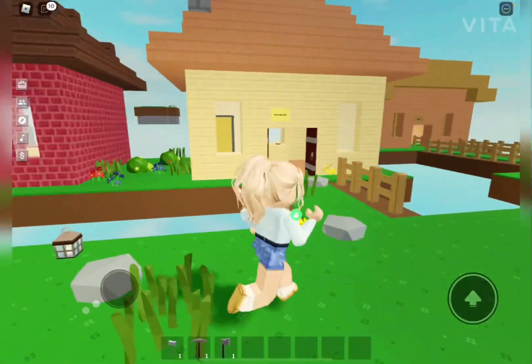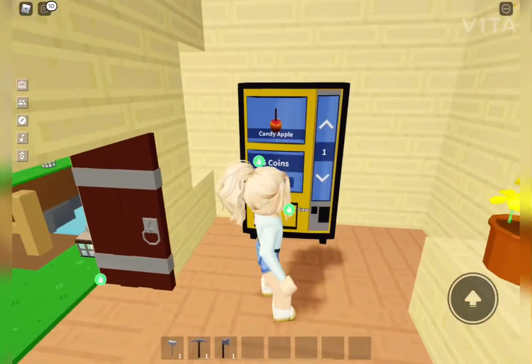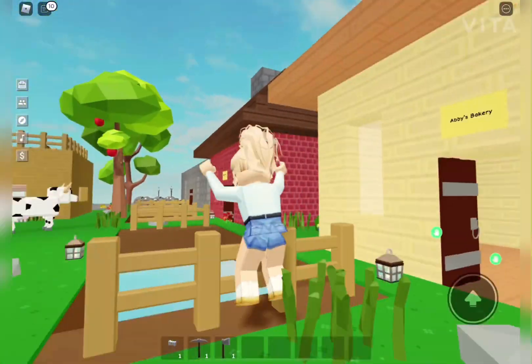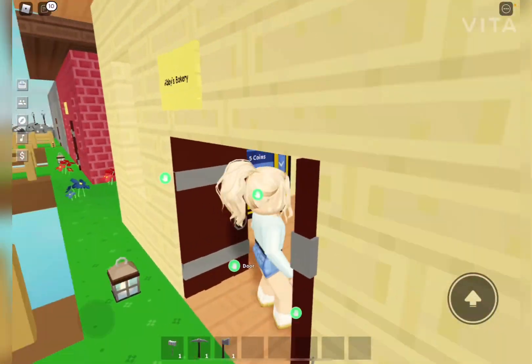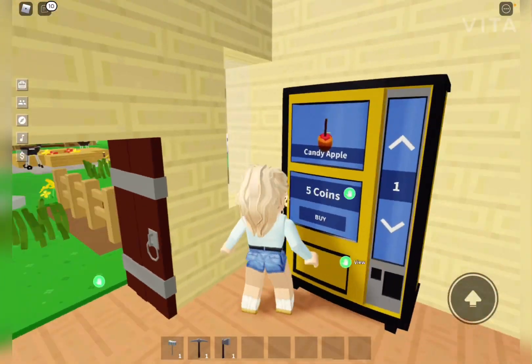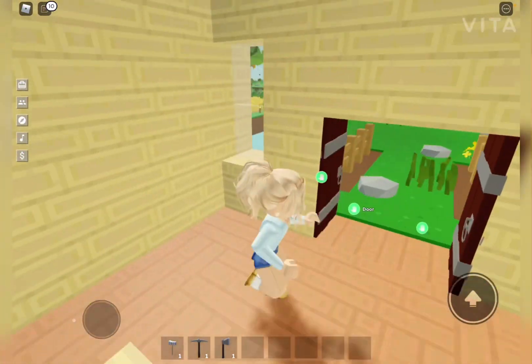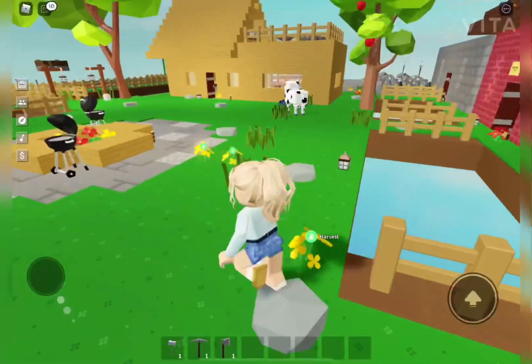Over here is my bakery. This is not really a used building — my general store is way more used — but I just thought this one would be cute, especially for fall with a little candy apple. I also had like a pie in this one, but again I don't have a vending machine for it.